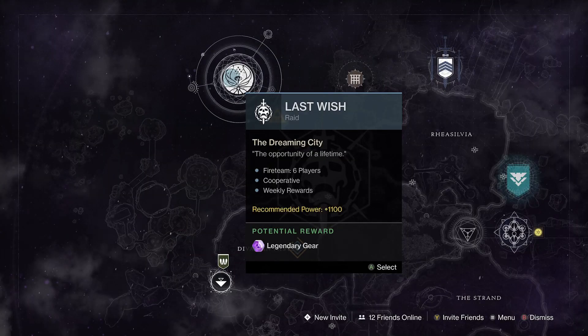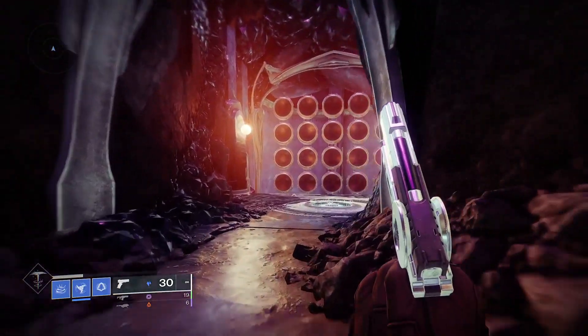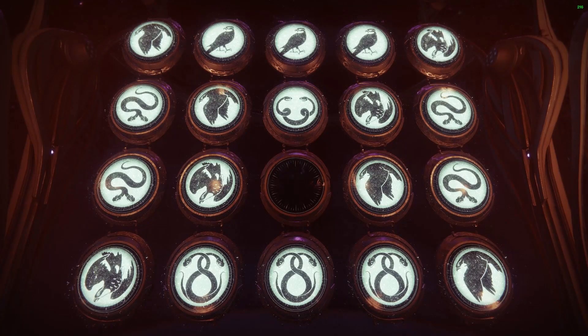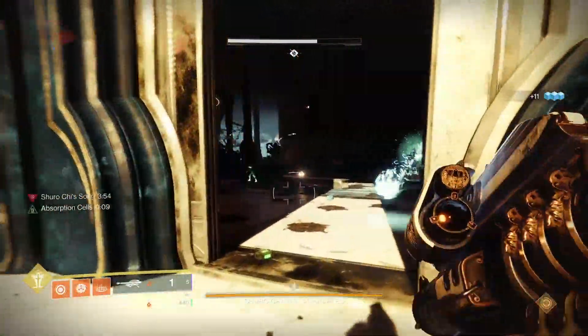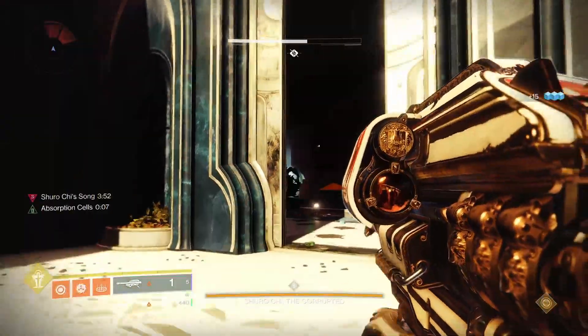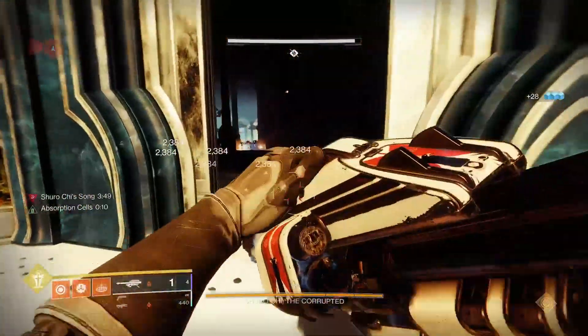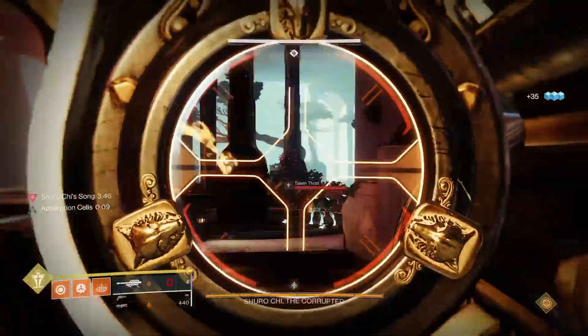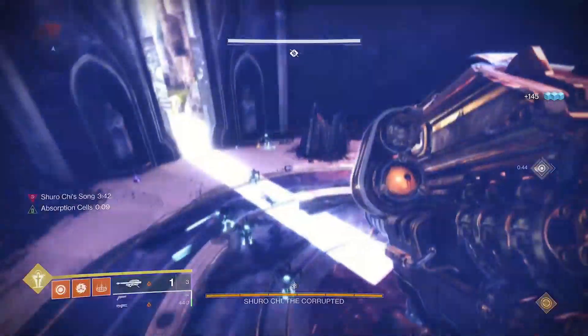Shurochi is arguably the most popular and well known. Simply enter the Last Wish raid in the Dreaming City and go to the wish wall. Enter the code on the wall by shooting the panels and step on the central platform to jump to the Shurochi checkpoint. Just start the encounter and defeat all the Shadow Thrall enemies with your exotic weapon, then simply wipe, rinse and repeat until you've completed the catalyst. You can use rally banners for ammo here and even using a Tether Hunter can speed up the first part somewhat, but it isn't absolutely required.